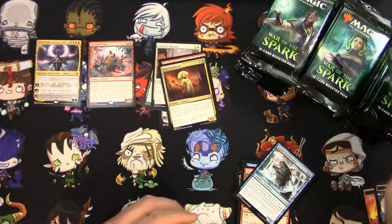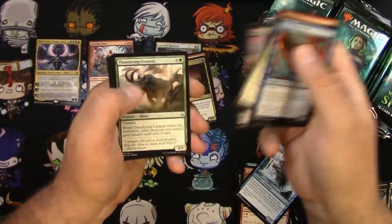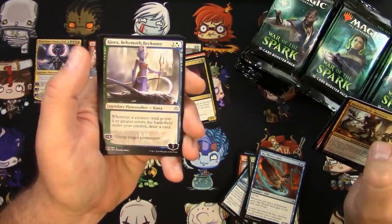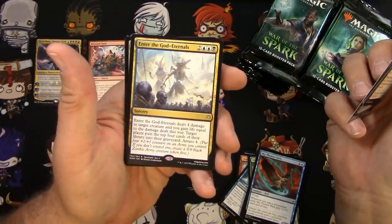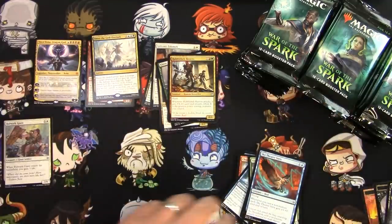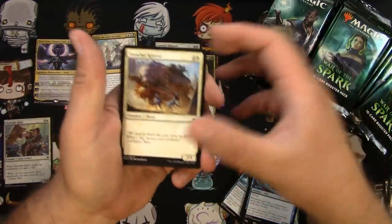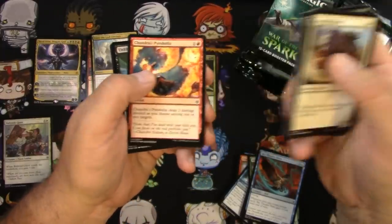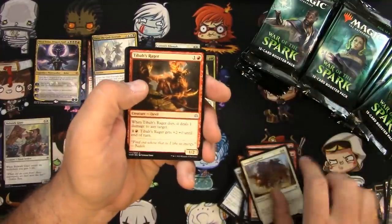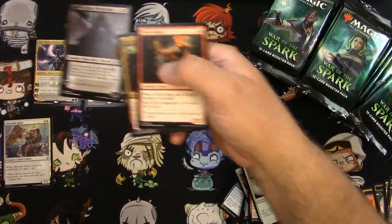Last bottom pack. I like the commons but that's not what you want in a box opening video. Got a Cure, a Behemoth Beckoner, and an Enter the God-Eternals. Got a foil Bulwark Giant — thick card right there. Also an Ironclad Krovod, and then Gideon riding Rakdos — come on, who doesn't love this stuff? I love it. Tybalt's Rager, Heartwarming Redemption, poor Gideon, and a Davriel — good uncommon planeswalker.